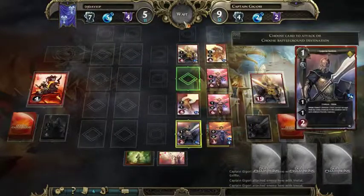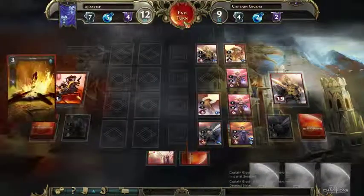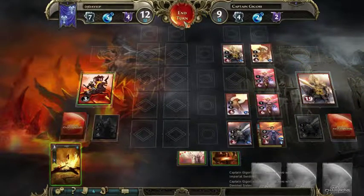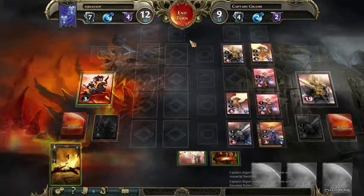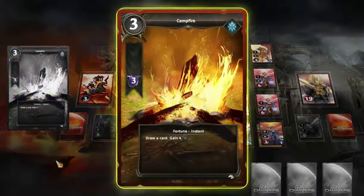You get all your deck customisation and so much more in this. You can buy packs using money you earn in-game. For each game you win you earn gold to buy packs, buy decks to fight your friends online — kind of like FIFA Ultimate Team where you can purchase players.